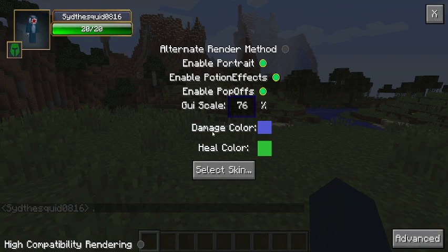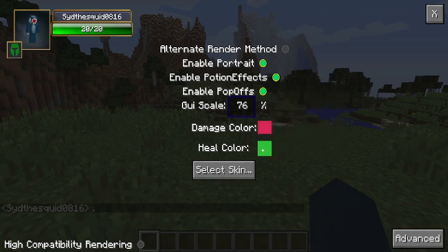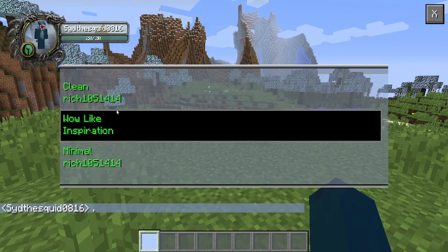You can change the color of your damage — that's the number that shows when you hit stuff, tells you how much damage you're doing. You can turn it to red. And heal colors show how much it's healing you. You can also select what style you want with your indicator, like medieval.